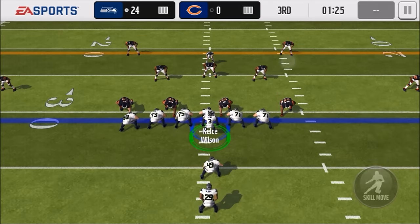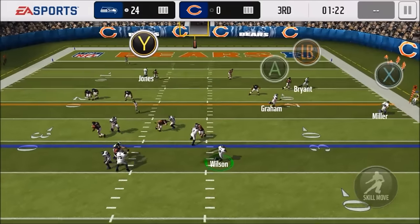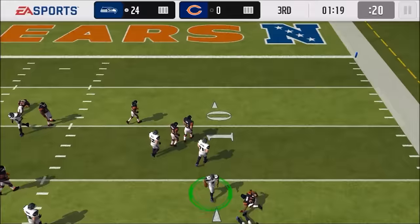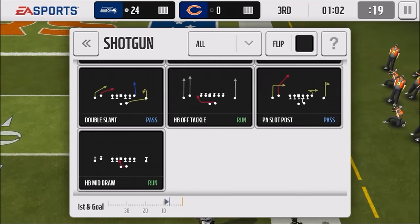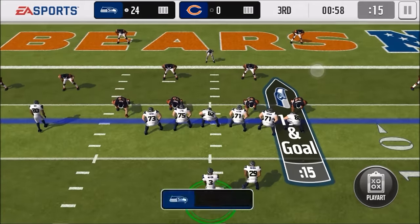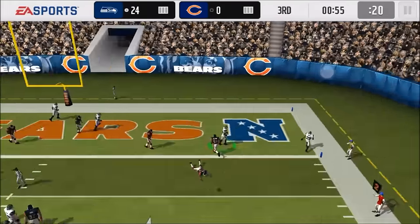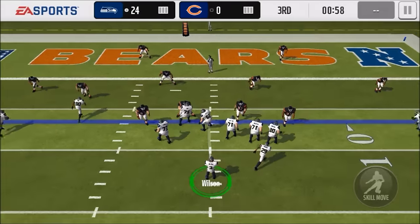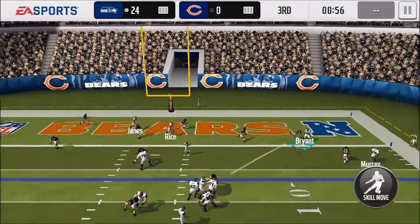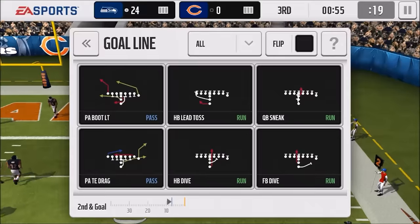I left Russell Wilson fumbling because he's not immune to fumbling — just wanted to show you guys that. Right there, I had to touch the field twice in the direction I wanted to go before he actually started running. Before I touched it twice, he was locked in that animation, similar to what you get with the analog stick. And right here, look at this — god play by the DB. Playing it in slow motion — look at that, he teleports. It's insane.